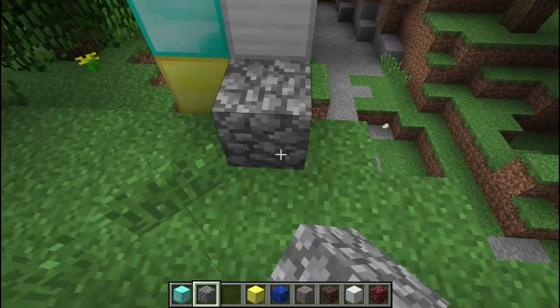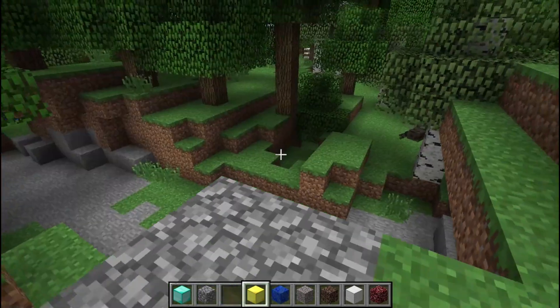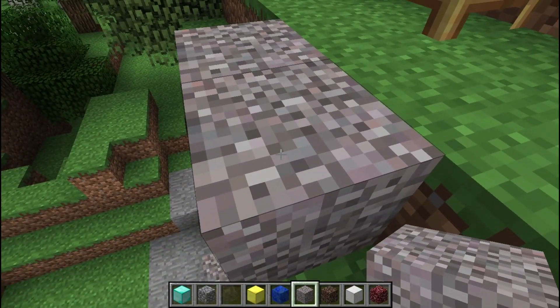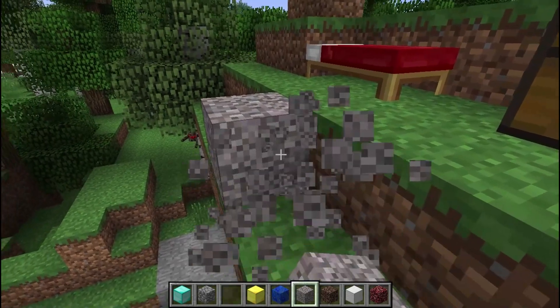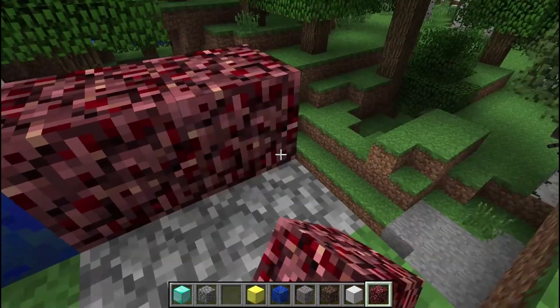Obviously your cobblestone has changed — not massively. You wouldn't really notice it, but it is slightly changed. Gravel has completely changed. It still fell, but it just looks completely weird. I don't remember it being like this — I mean, I was really young. I must have been like seven and younger, maybe like five.